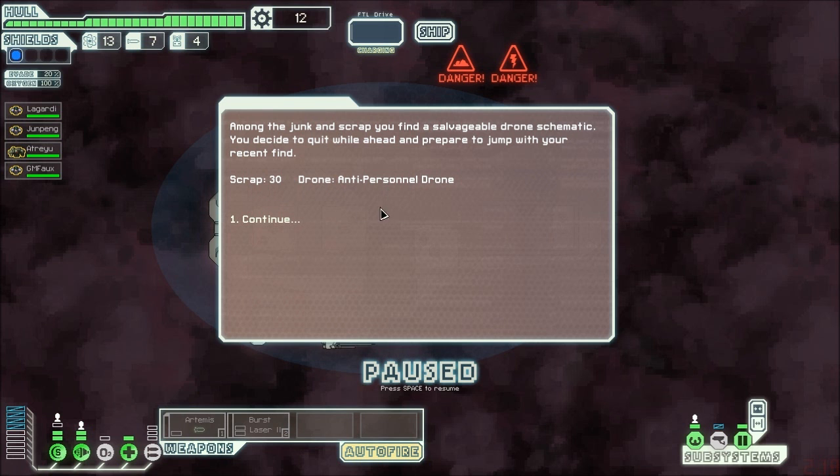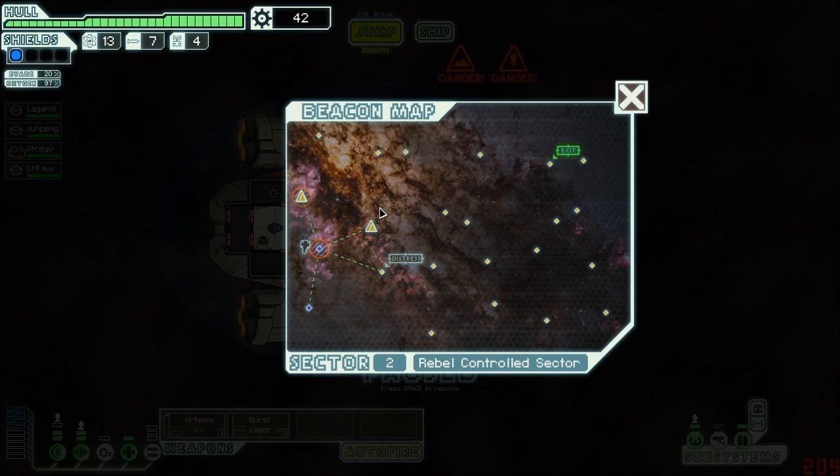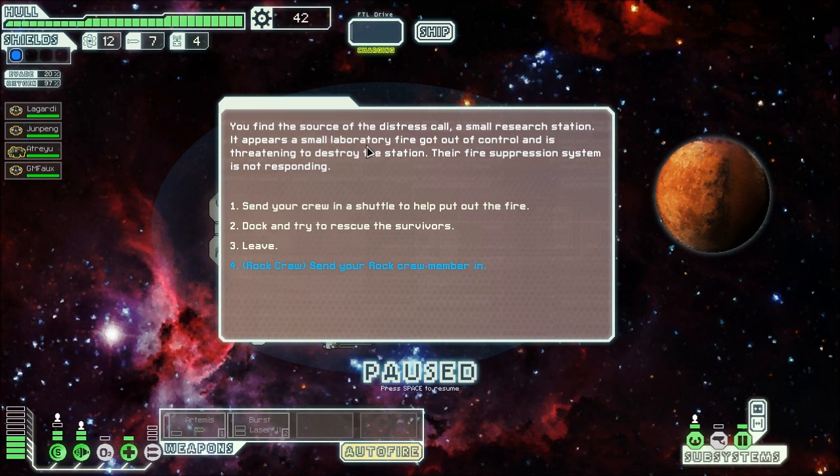An anti-personnel drone — that seems to be good. Let's head to the distress beacon. Get out of that area; it was dangerous there.